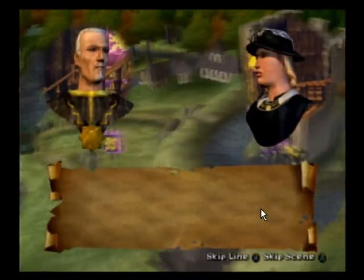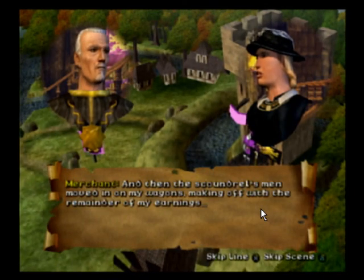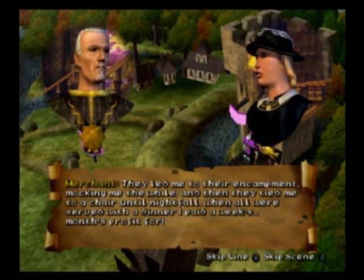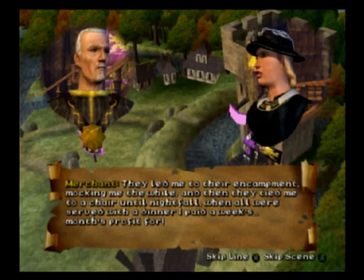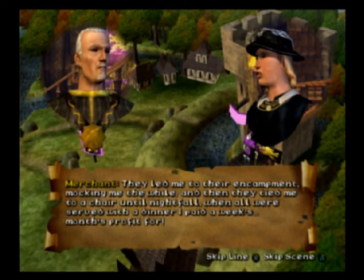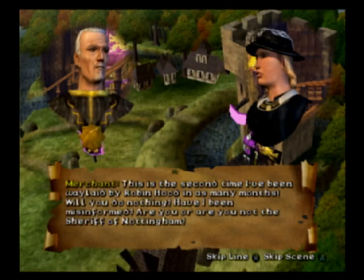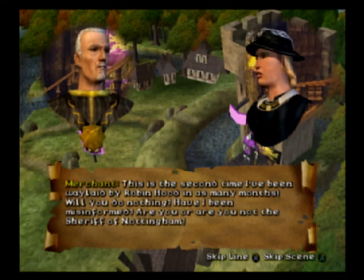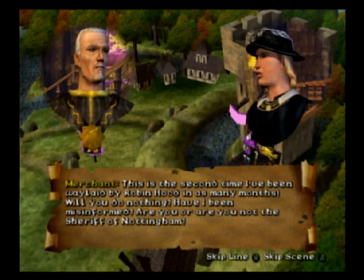I have no idea what went on there. The scoundrel's been moving in on my wagons, making off with the remainder of my earnings. They led me to their encampment, mocking me the while, and then tied me to a chair until nightfall when all was served with a dinner I paid a month's profit for. I trust the meal was filling? This is the second time I've been waylaid by Robin Hood in as many months. Will you do nothing? Are you, or are you not, the Sheriff of Nottingham?